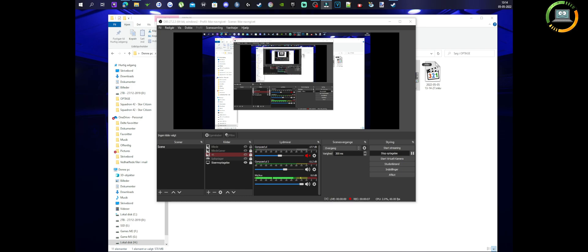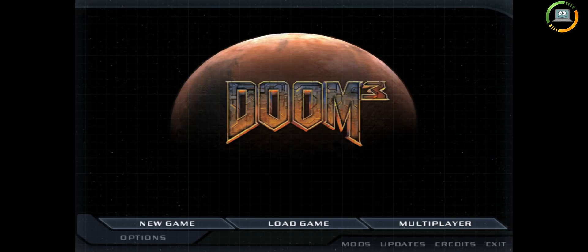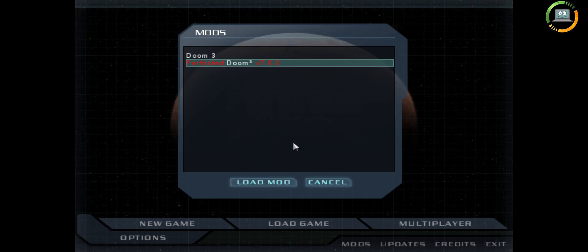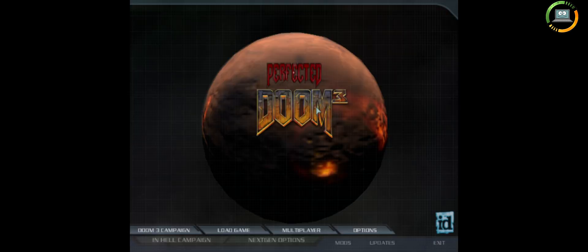After you put the folder in there, then you are going to just start the game. In the bottom you see there is something called mods. Then you are going to press it, and press that, and press load. And there you go. Now you can play this beautiful mod version of Perfected Doom 3.